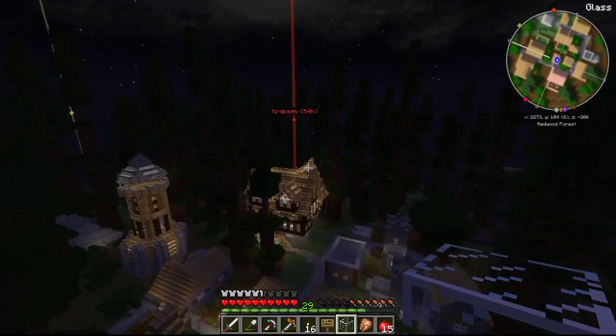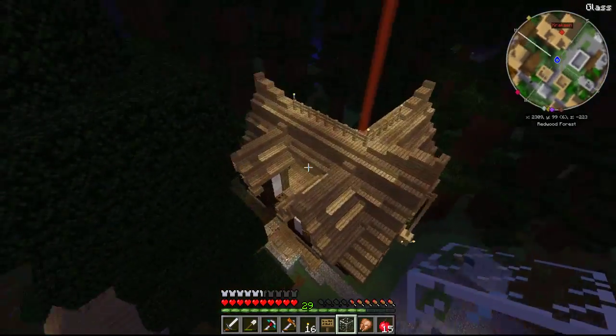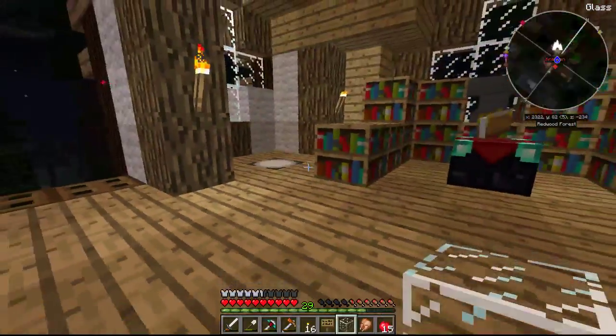Alright, so this is Kraken's village here. This is the house that he picked out to start with. You can always count on Kraken to take the biggest of everything that there is possible. He's very opulent, I guess I should say.